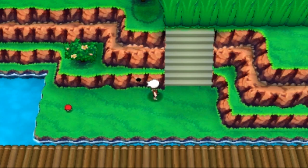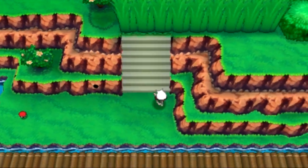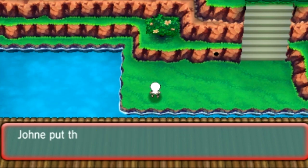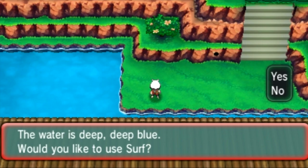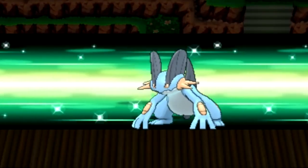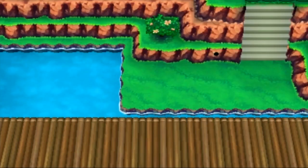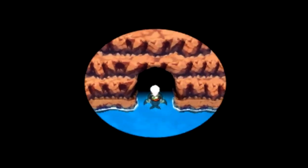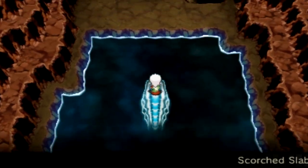Isn't that a Kecleon? Pretty sure it is. I guess we'll take care of him one day, but that day is not today. A Nest Ball is just what I always wanted, but no. The only thing you need to enter this next area is Surf, and because we got Awkward, we'll always have Surf. Anyways, come over here to find something very, very cool.